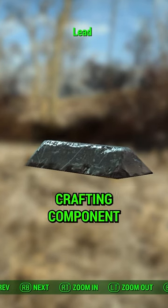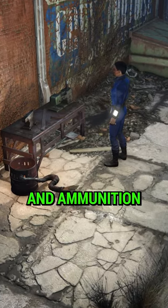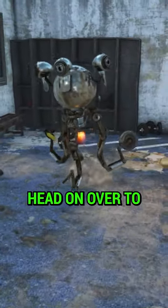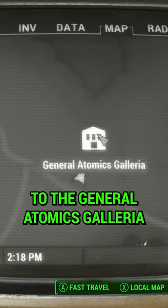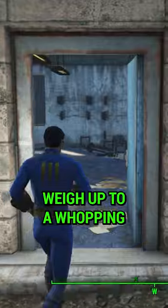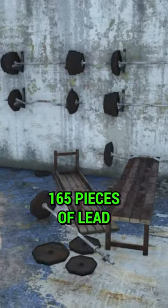Lead in Fallout 4 is a vital crafting component for armor mods and ammunition. If you want to find a large supply, you'll first want to head on over to the General Atomics Galleria. Here you'll find Madden's Gym, and inside, all of the dumbbells weigh up to a whopping 165 pieces of lead.